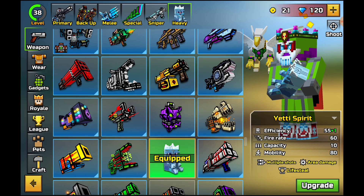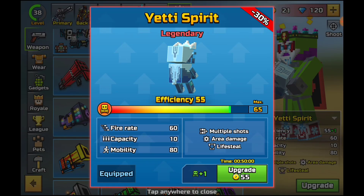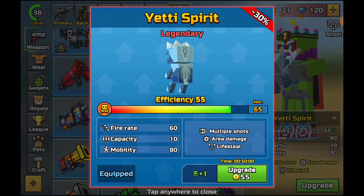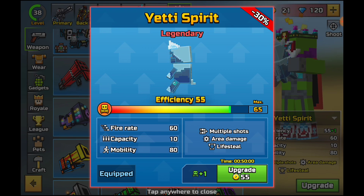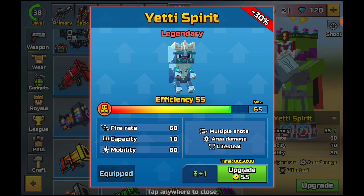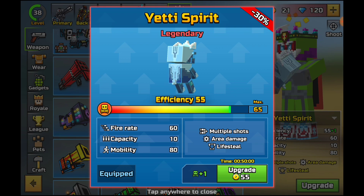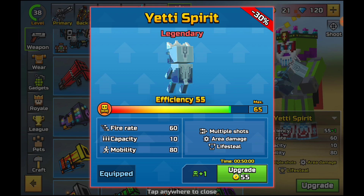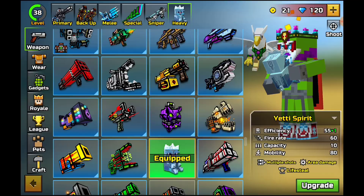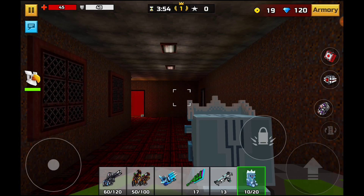We go into the heavy section and we have the Yeti Spirit. The Yeti Spirit has an efficiency of 55, a fire rate of 60, capacity of 10, mobility of 80, multiple shots, area damage, life steal, and a max efficiency of 65. I believe it's 340 or 350 coins to buy. Let's go ahead and look at it — I am loaded up in Silent School.